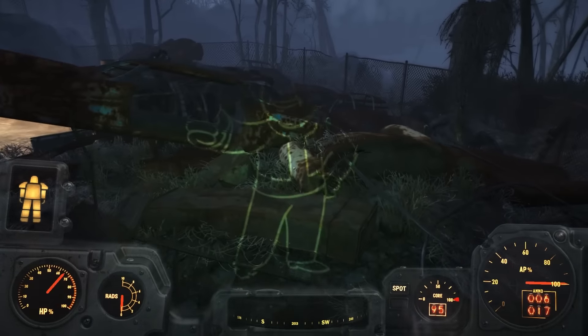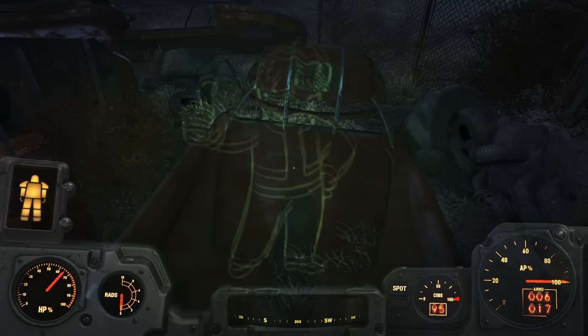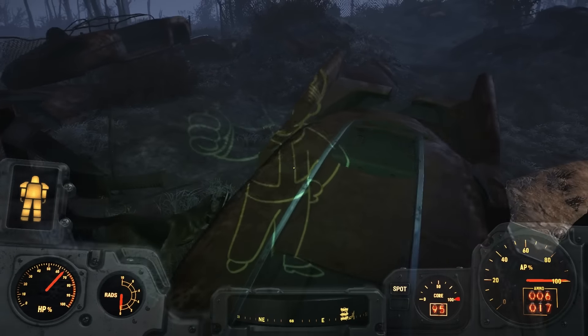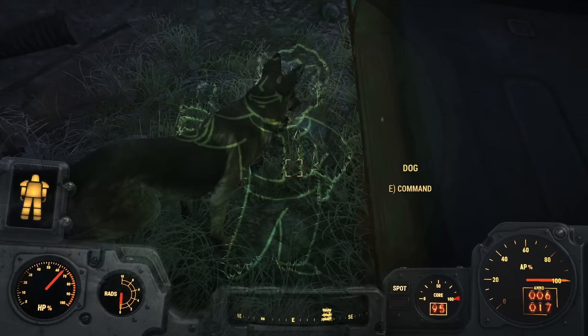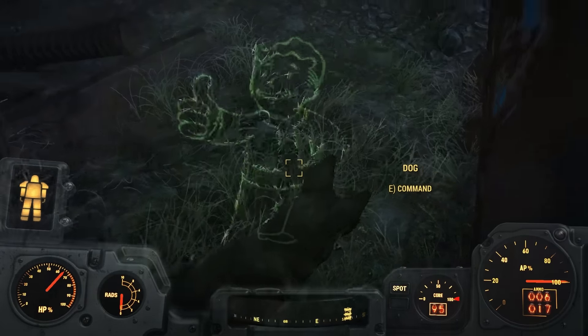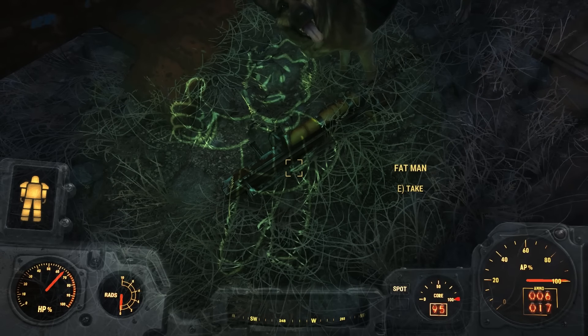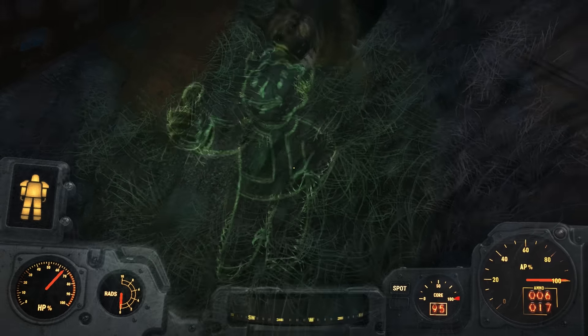Well, where is it? Where's the most powerful weapon right at the start of the game? It should be here somewhere. Ah, here it is! Oh my god, Dogmeat, you're a great dog — you just found the strongest weapon, the Fat Man, right at the start of the game. Let's take it. Thanks, Dogmeat.